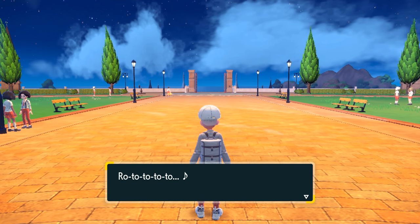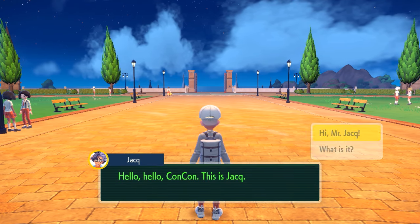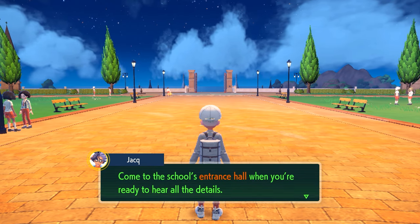Once you go to the school in the school area, you will get a phone call. Hello, ConCon, this is Jacques. He's going to invite us to a school trip. When we're ready, we need to go to the school's entrance hall.